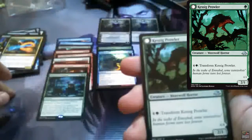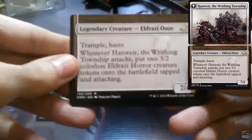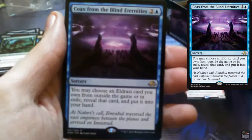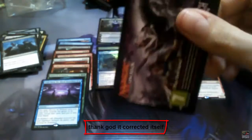Kessick Prowler that flips into Sinuous Predator. Humwire Garrison — that's a good flip card, that's the other half of one I'll show you later. Nephalia Academy, Repel the Abominable, Murder — I wanted this one for my deck — and Coax from the Blind Eternities, a sorcery card.